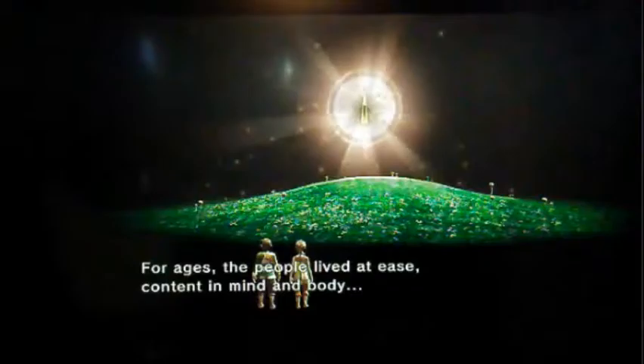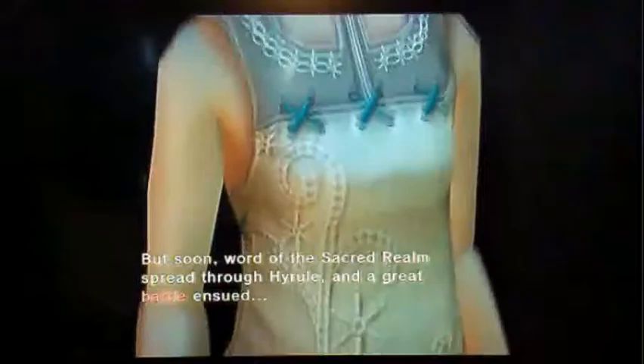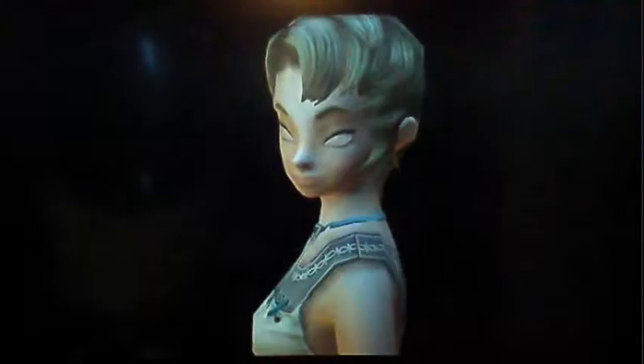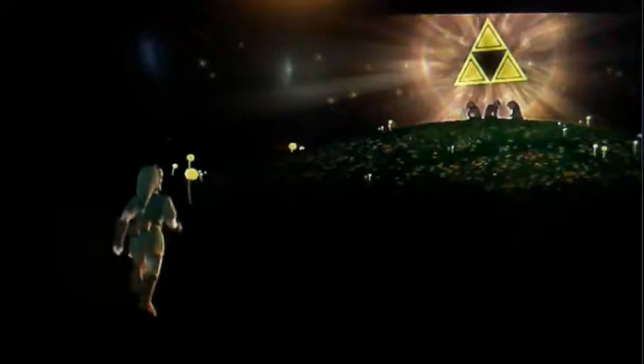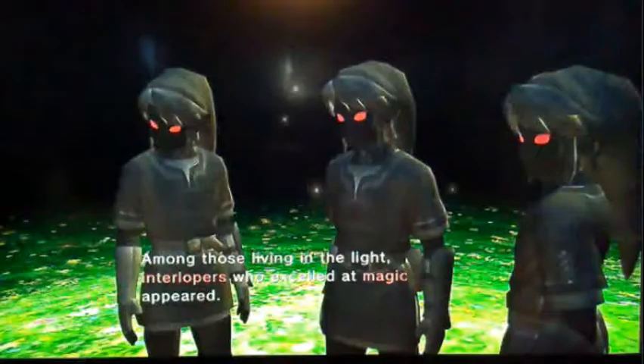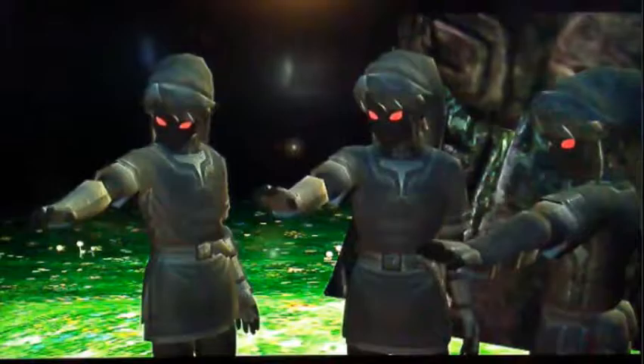For ages the people lived at ease, content in mind and body. But soon word of the sacred realm spread through all lands and a great battle ensued. Now she doesn't have pupils — now she's going to attack us. I don't know what happened there. I guess we attacked her first. Among those living in the light, interlopers who excelled at magic appeared. They look like us. Wielding powerful sorcery, they tried to establish dominion over the sacred realm.